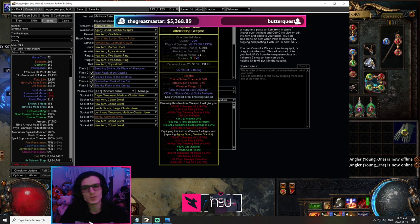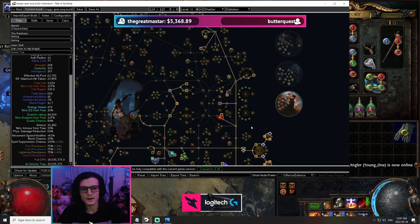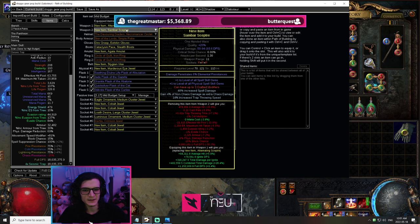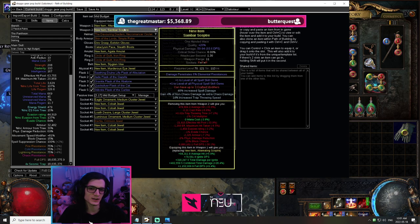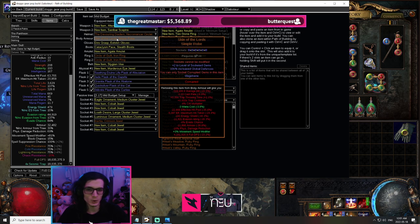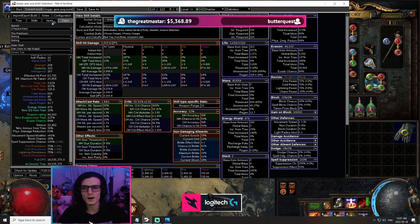Looking at the medium budget, we are now at 18 million DPS. This is kind of where it starts to pull ahead — remember the 25 exalt budget. Looking at the items: these are multi-modded scepters, nothing crazy in terms of price, with a Devouring Diadem and Skin of the Lords. Now don't worry about Mage Bane — it's absolutely not necessary. We are already pathing to Mage Bane on the tree at this level of investment.